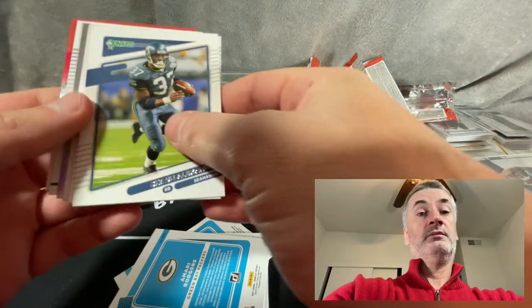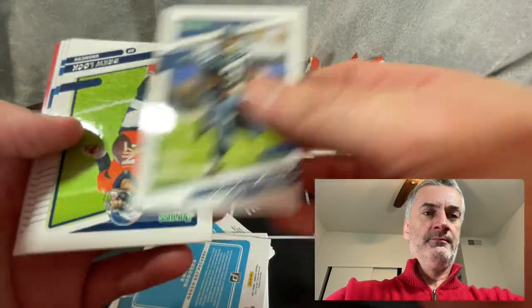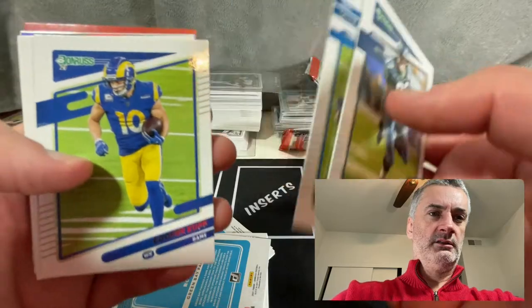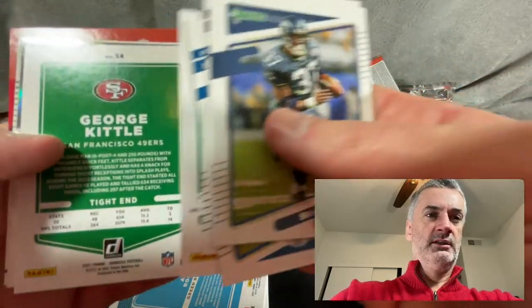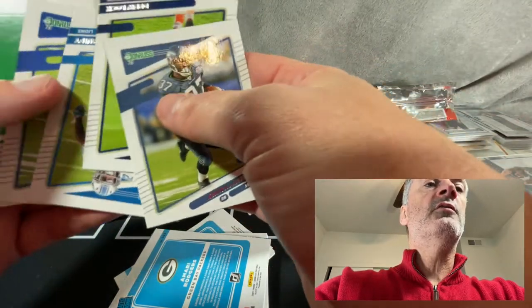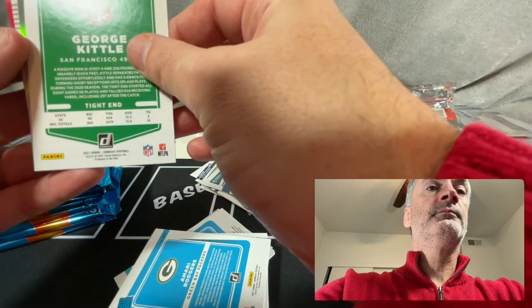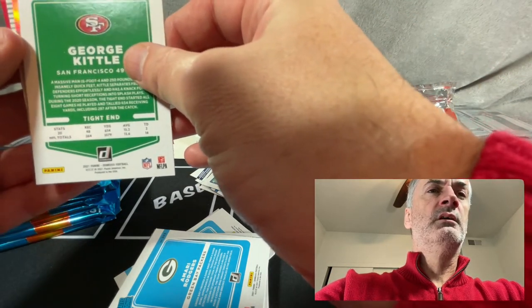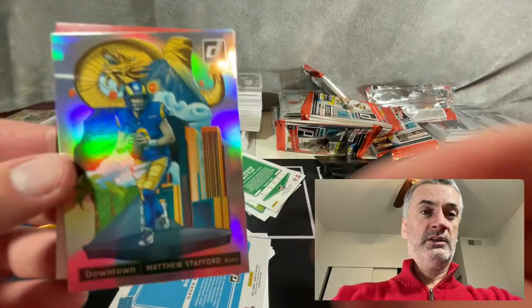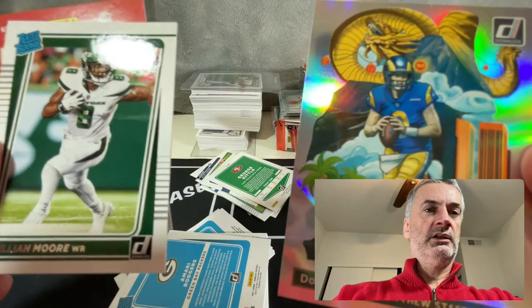Oh, it's got a holo, so that's why it was heavier — because the weight was heavy, so I was kind of like... bunch of garbage. What do we got? These are supposed to be eight cards per pack — one, two, three, four, five, six — oh, then they've got one behind the holo. Wow, a Downtown! Wow, it's the first Downtown I've ever pulled! Matt Stafford, and you got an Elijah Moore rookie there.